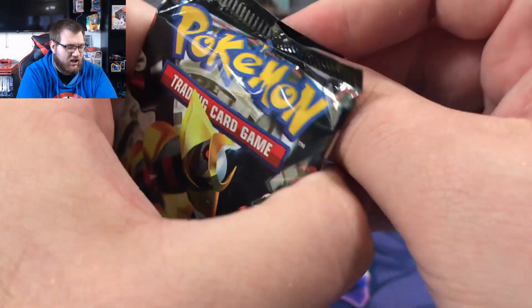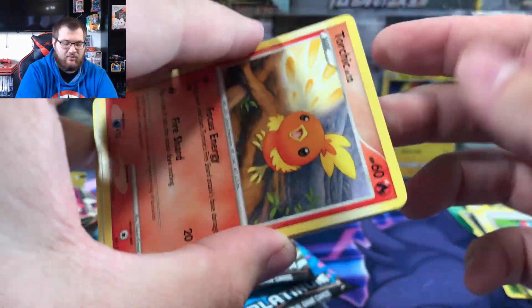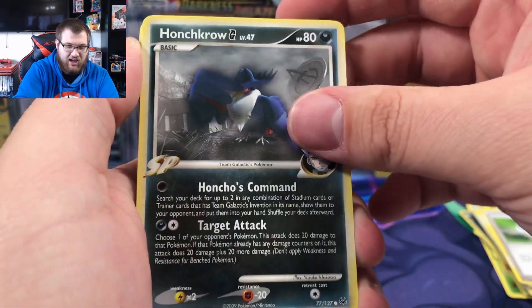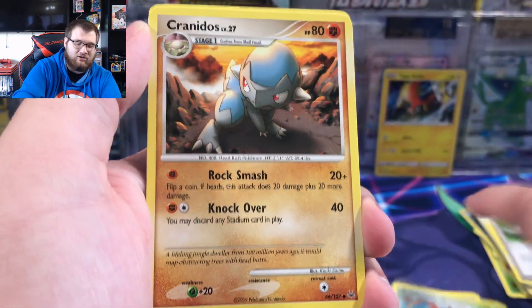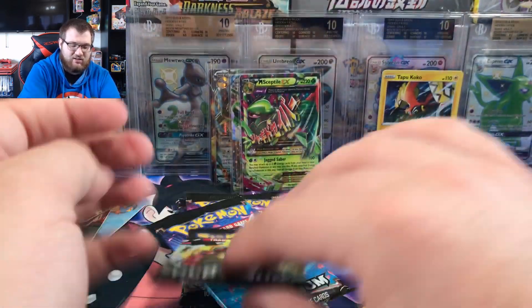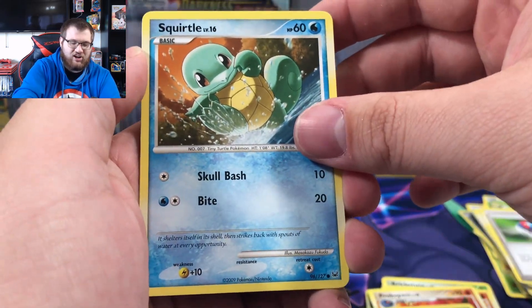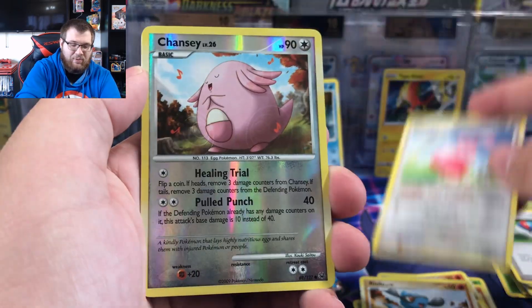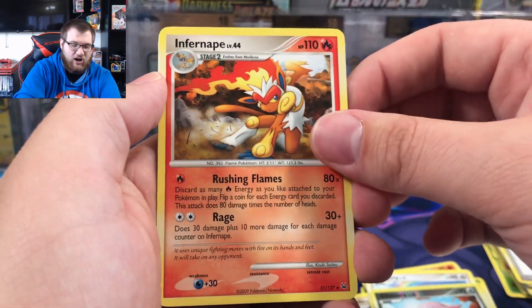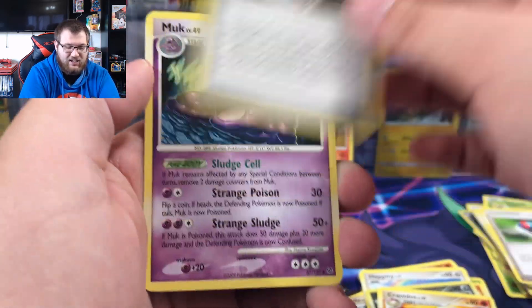Platinum pack with Giratina on the front is up next. I remember from when I was a kid — this is like the first time I collected cards, diamond and pearl era — I remember hits not being as easy to get as they are now. Misdreavus, reverse Dunsparce, regular rare Kricketune. Level X would be cool — I think the Giratina Level X is what I'd be interested in. Combee, Squirtle the turtle — that's a very cool Squirtle art. Riolu, Happiny, reverse Chansey — it's uncommon — and an Infernape. That's pretty cool, starters are always good. Cranidos, Team Galactic's Invention, and a Muk.